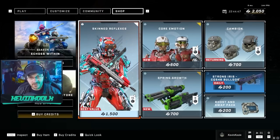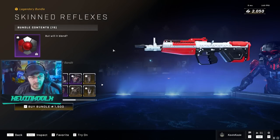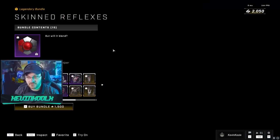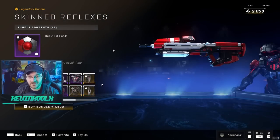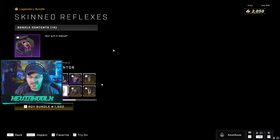Let's check out the shop. There's an interesting Chimera setup — the Skinned Reflexes bundle — a pretty large bundle where you get a bunch of coatings for various starting weapons within Halo Infinite. They look pretty nice, but to me they're just kind of standard customization — not really too crazy, just colors, nothing that really catches my eye.